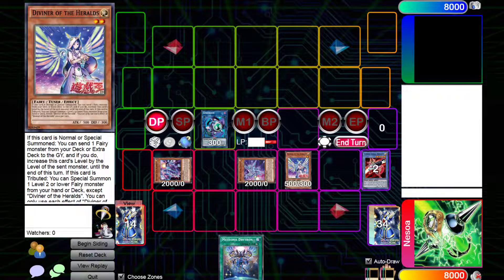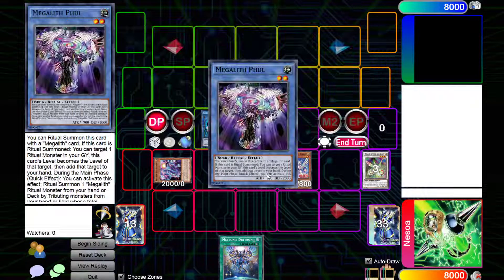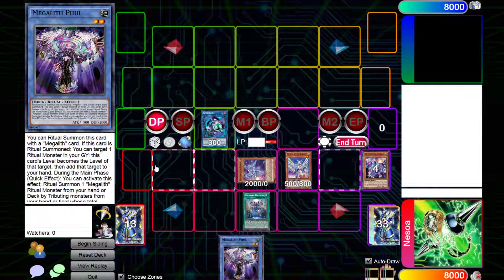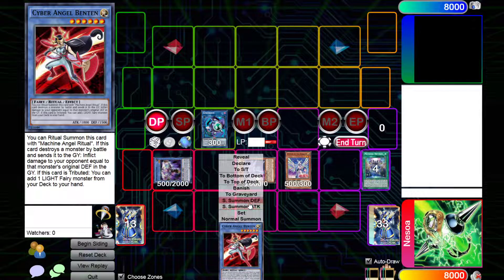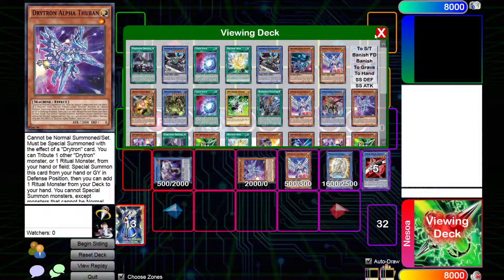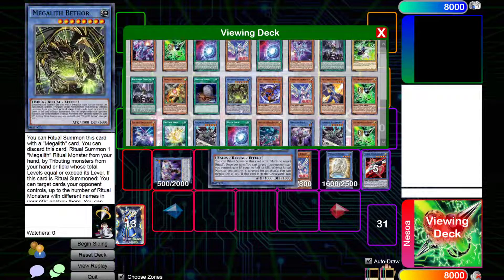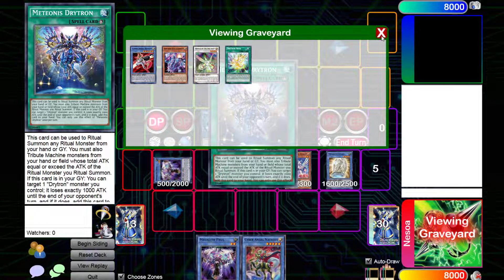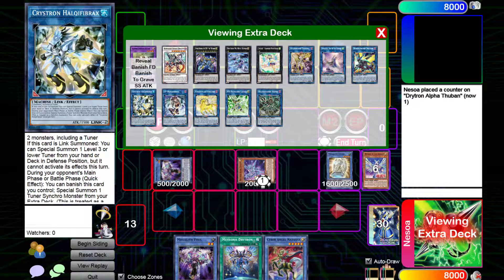Then go Normal Summon Diviner. Diviner's going to send a Herald. We're going to add a Full. Then activate Metionis, attributing any one of the Dryatrons — doesn't really matter. Then use Full Effect to add back the Ben 10. Use Full Effect, send her to Grave, Special Summon Ophiel. Ophiel Chainlink 1, Ben 10 Chainlink 2 — it's in Ruma at this point. Grab a Natasha and a Fold to Hand. Then go Metionis to Hand by lowering the attack of this. Link these two into a Noodle Fiber.